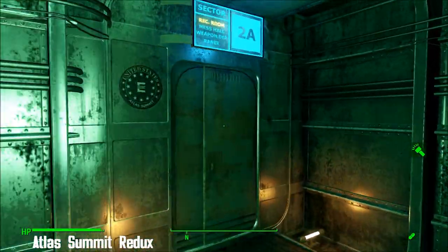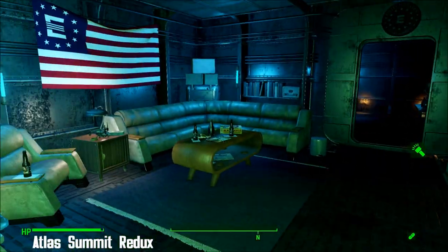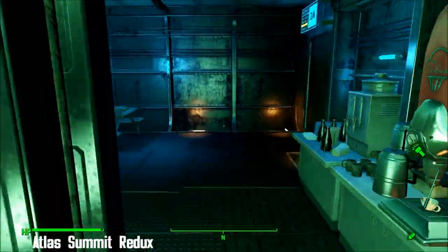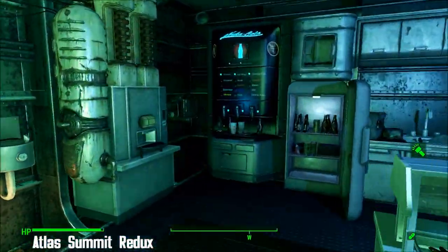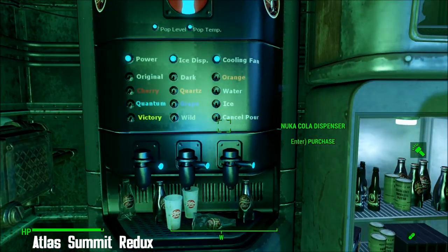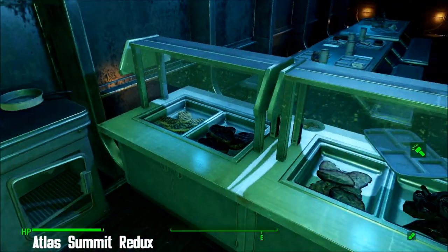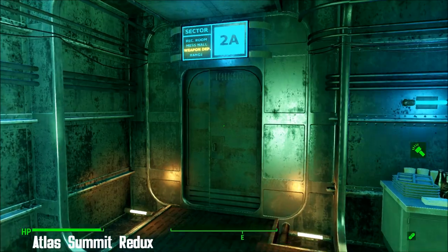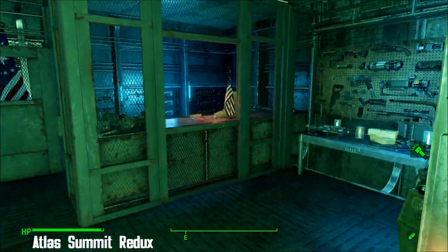You get three sets of power armor with this mod, amazingly. It's got all the facilities — there's a machine down here that takes pre-war money so you can buy your drinks. The previous occupants left the kitchen in a bit of a state — not what I'd expect in the military at all. Now heading to the weapon depot.